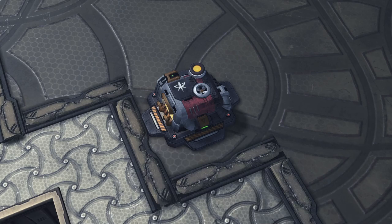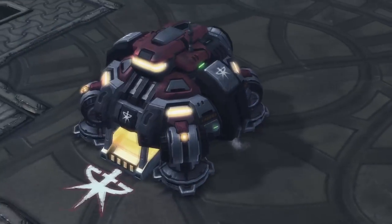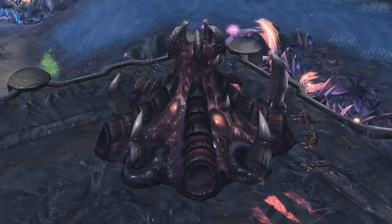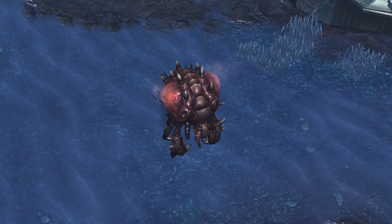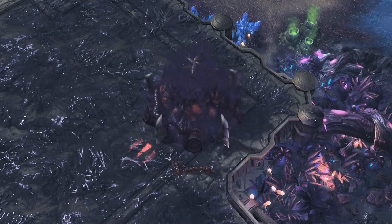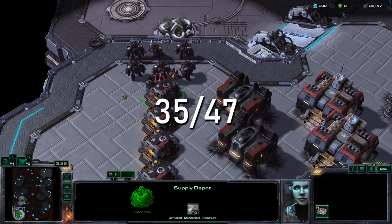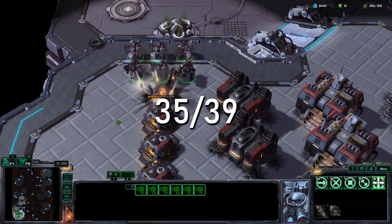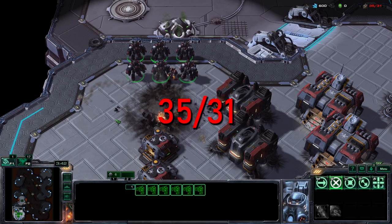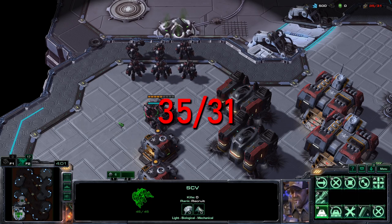Supply structures add to your available supply. Supply depots and pylons each give 8 supply; town halls all give 15 supply, except the Zerg hatchery which only gives 6 — though Zerg start with an overlord providing another 8 for a total of 14. Terran and Zerg can upgrade their town halls, but this has no effect on supply provided. If a supply structure is destroyed, the supply is lost. If this causes your used supply to exceed your available supply, your numbers display in red — and you cannot make more units until you raise your available supply.